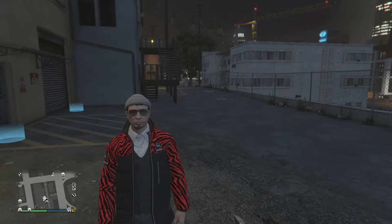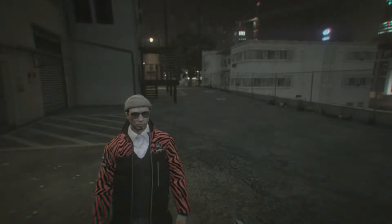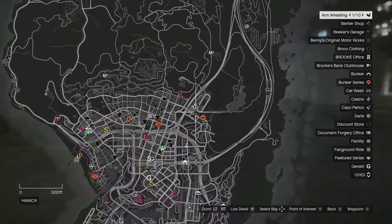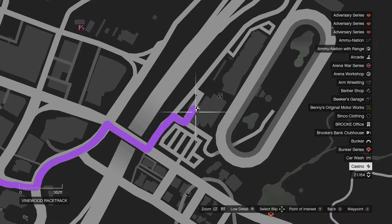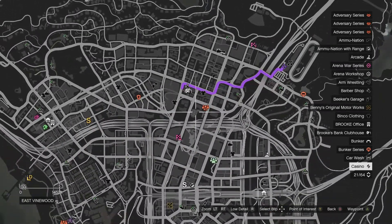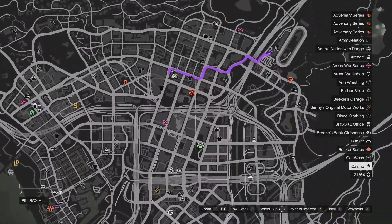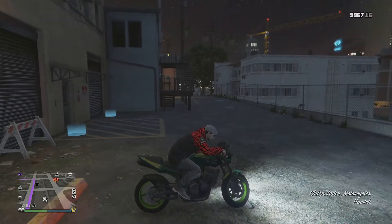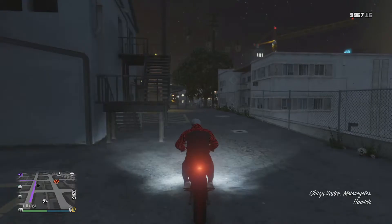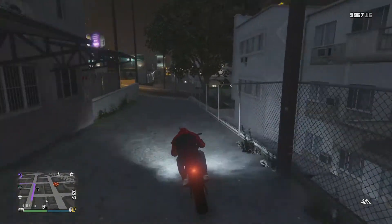How's it going everybody? Today I'm going to be teaching you how to valet your car at the casino. To start off, I'm going to pull up my map and set a waypoint over to the casino. To pull up your map on the Xbox One version, all you have to do is hit the button with the three lines and then hit A. The casino is actually right at the spot of my waypoint. Now I'm going to get into my motorcycle and drive on over to the casino.